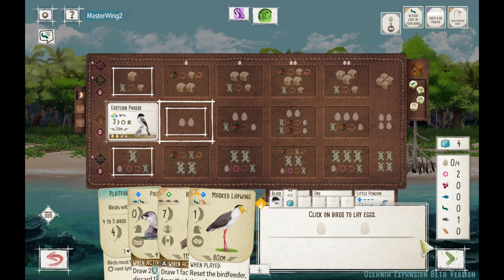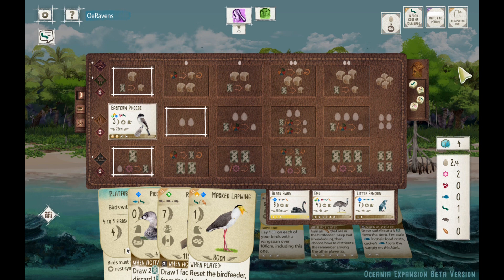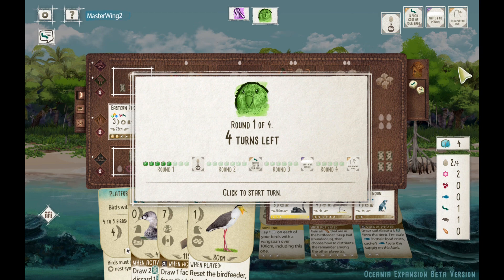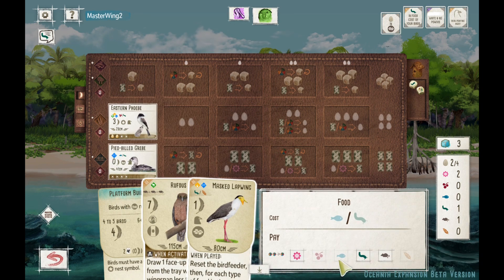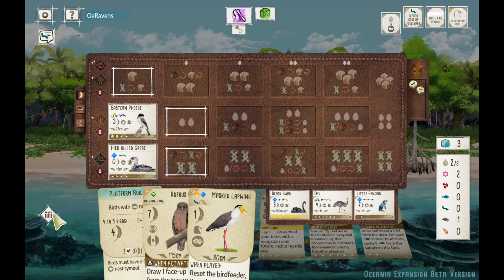My opponent played that Cooper's Hawk. I'm finding that the majority of players, myself included, are getting one bird in the forest, grassland, and wetlands just about every time — at least in round one. Because that second slot lets you gain two food, two eggs, and two cards for Oceania with this layout. It's becoming a must, and I'm seeing a pattern there. We did lay eggs with that Phoebe, so we will go ahead and play the Grebe. We'll be able to see four cards when we draw cards. We picked up that Nectar earlier, so we could play Rufus. Little Penguin is a star nest that could work for my platform builder — seven points, I may grab that.